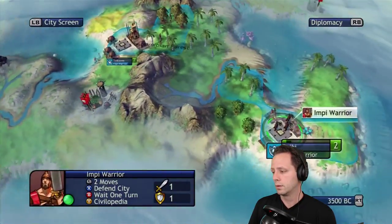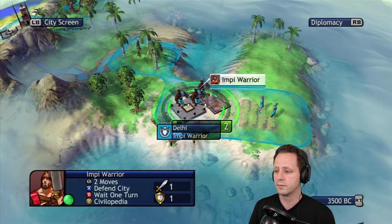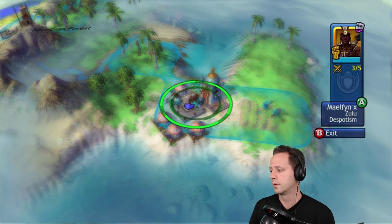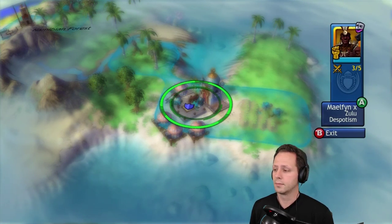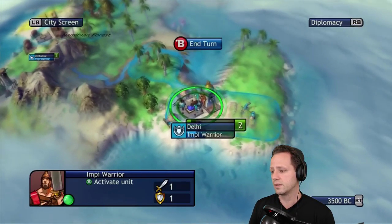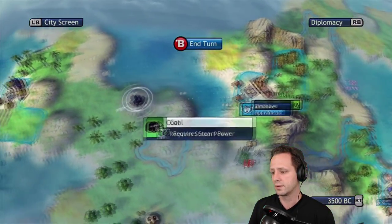There you go - it's 3500 BC and we have two enemy capitals, three out of five. So as you can see, you basically just need to position your capital in the middle of two enemy capitals.